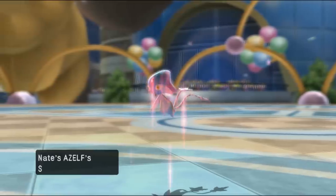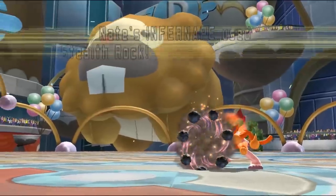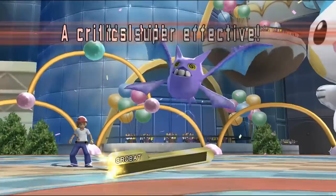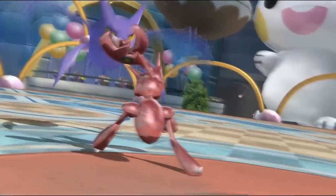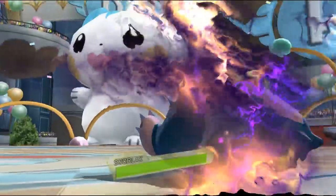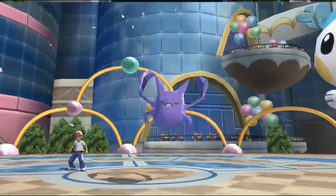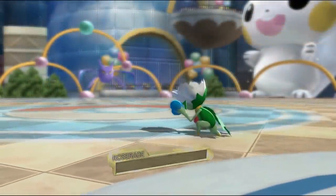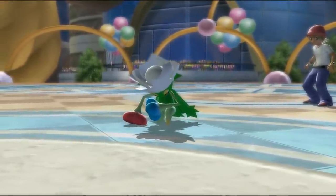As for Crobat's downsides, there were still quite a few. It got pretty outclassed in all of its roles as either a physical sweeper or a Nasty Plot user. Even though it loved having Stealth Rock on its side, its Flying type meant it was very vulnerable to them as well. Zapdos, the Rotoms, and the familiar Rock, Steel, and Ground types did fairly well against certain variants. It was actually most vulnerable to getting revenge killed, as most of its sets didn't run max Speed. Blissey and Snorlax walled the Special set completely. Crobat's greatest strength was its versatility — it was unpredictable enough to get banned from underused again, but it was still outclassed in overused, so it landed in Borderline again.